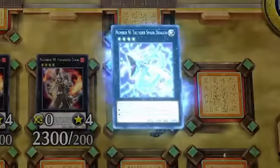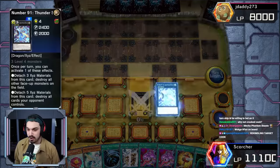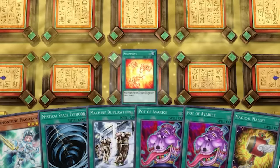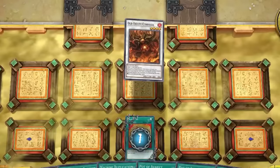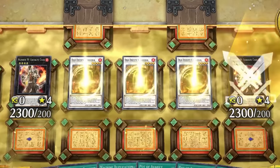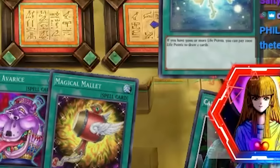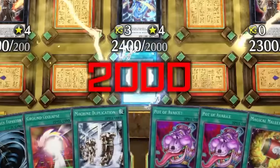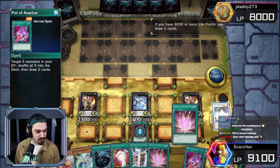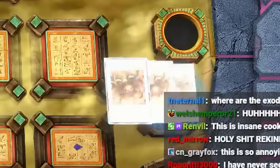Gonna go Thunder Spark Dragon to draw three Yu-Gi-Oh cards off the top of our deck. Make another Numeron Dragon, go Thunder Spark Dragon to pop our Numeron Dragon — Numeron Dragon wipes the board, reset Rekindling. Rekindling going to summon Kithuga, Kithuga, Kithuga, Crooked Cook, Crooked Cook. Overlay the Thunder Spark Dragon — Thunder Spark Dragon going to draw us three Yu-Gi-Oh cards. Then we go Ancient Leaf draw two more, go Pot of Avarice shuffle some stuff back, draw two more Yu-Gi-Oh cards.